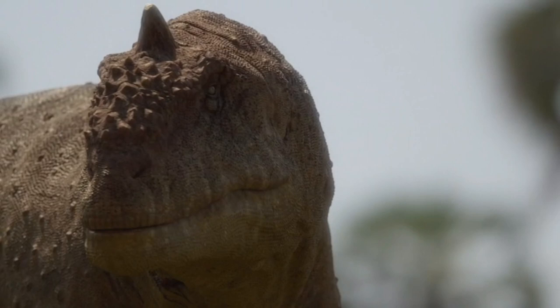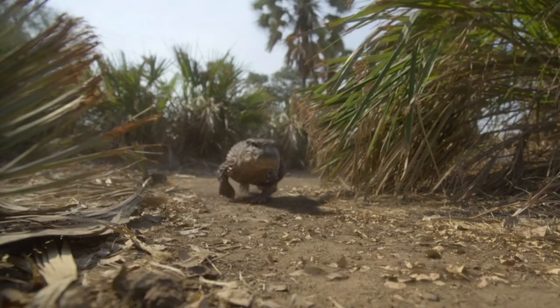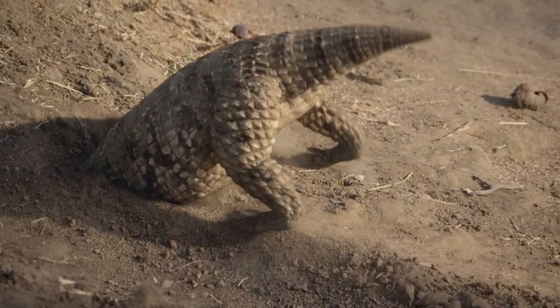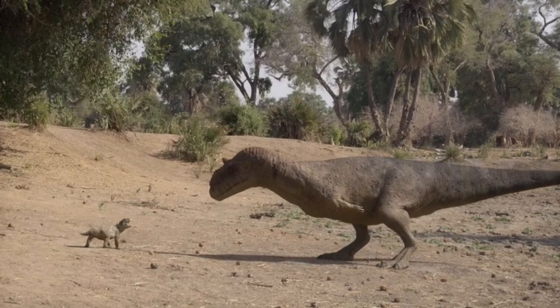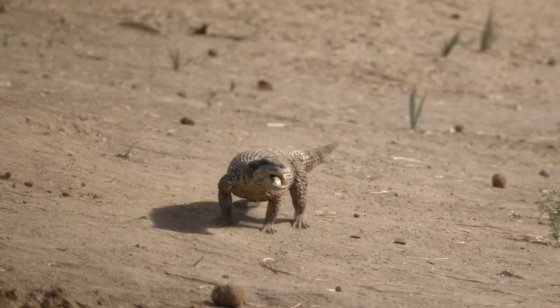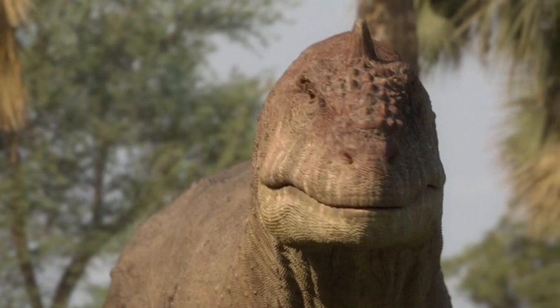So we see the Majungasaurus chase one of these creatures. The Simosuchus have little burrows — safety tunnels made in advance. You see a lot of them scurry in. Unfortunately, one can't get in, there's not enough room, and it has to have a face-off with the Majungasaurus. The Simosuchus did some kind of little dance — waved its tail, hissed, cackled at the Majungasaurus. Then it ran into the burrow and the Majungasaurus was left there flabbergasted, it couldn't believe it had been tricked.